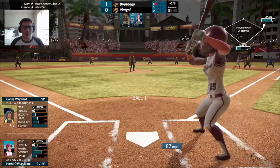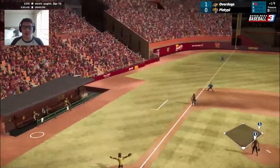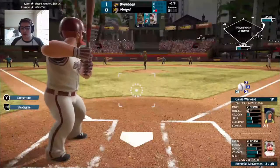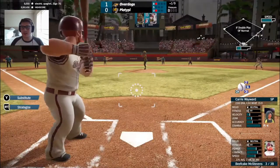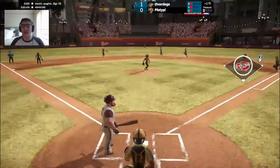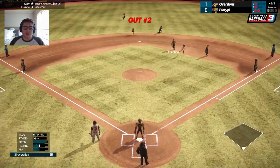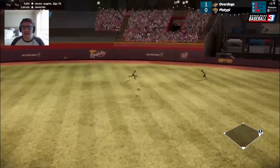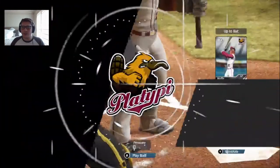Hera will pop this one straight up — under it is Perez, and he will make the grab for out number one. Here is Beefcake McStevens. Ball one outside. 1-0 is a strike, 1-1. And now they have Kitty picked off — tagged out. That's not what you want to see. But there's a base hit dumped over the head of the second baseman — a two-out knock for Beefcake McStevens.